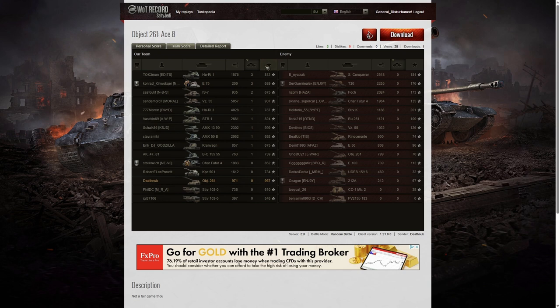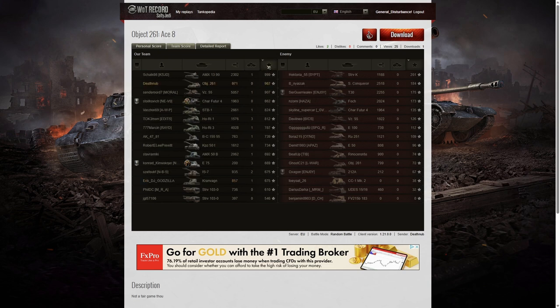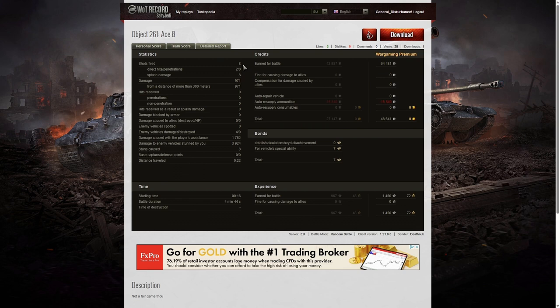It will go to the 15-0 category but it's not the fastest one. Looking at base XP: the AMX 1390 managed to get 999 — he was probably spotting for his team — 967 went to Deathnub because of so much stun assist, and 907 went to the Vis 55. Deathnub fired only eight rounds — two direct hits, no penetrations, but eight splashes — for 971 hit points of damage, all at more than 300 meters. He damaged four of the enemy, got no kills, but did get 1,762 hit points of damage assistance by tracking someone, and 3,924 hit points of stun assist off eight stuns. That's where the ace tanker came from — just under 6,000 hit points of total assist in that game.